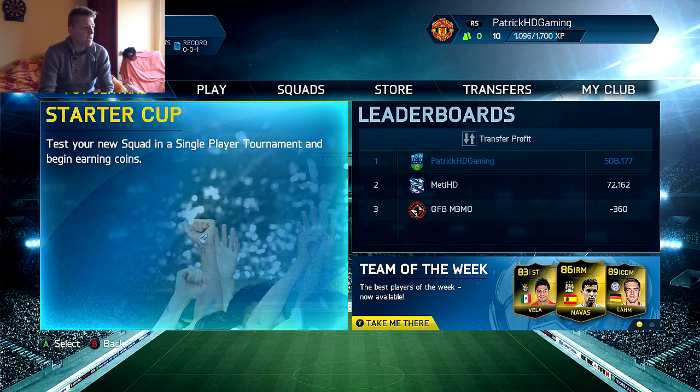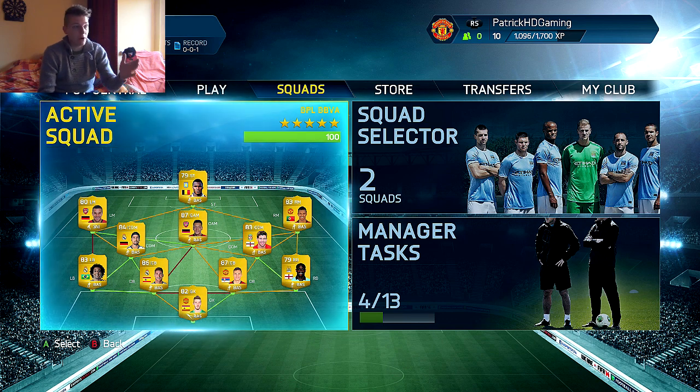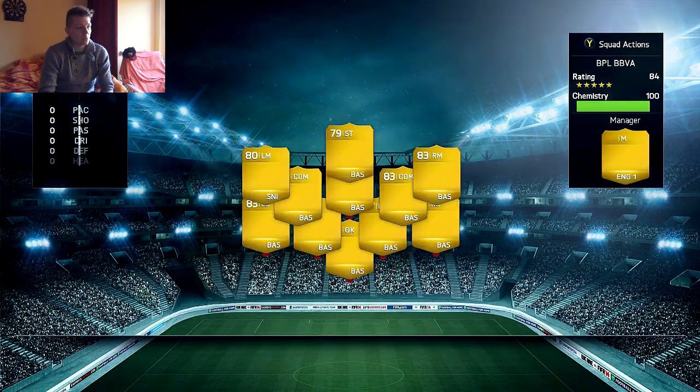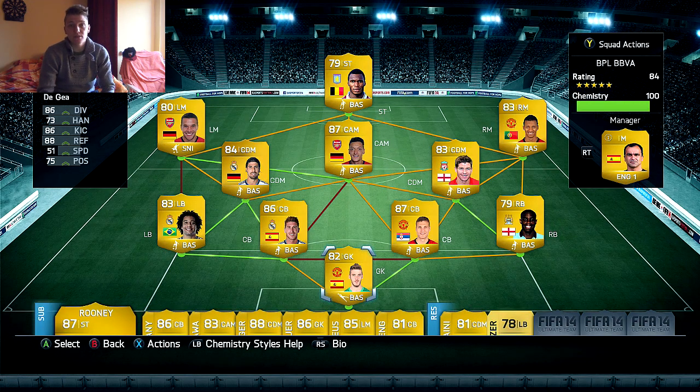We will go to the first squad now — this is my Barclays Premier League and BBVA squad. I'm playing it with the 4-2-3-1 formation, which I think is the best one in FIFA for my playing style. It's a mix between Spanish players and Premier League players. In goal we have David De Gea, linking with Sergio Ramos from the Spanish League and his club mate. On left back we have Marcelo linking with Sergio Ramos and Khedira at central defensive midfield, and on the other side we have Micah Richards as right back.